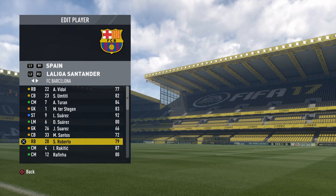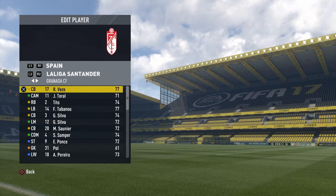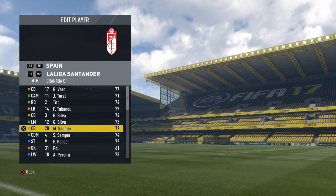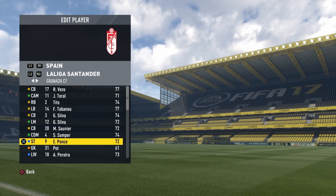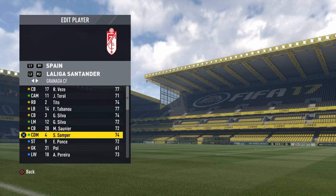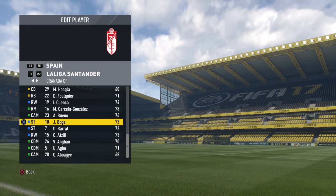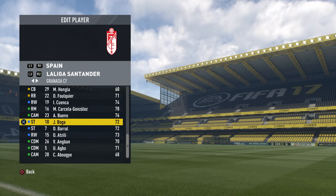Next we have Granada, but no player faces. Two honourable mentions: Ponce goes from a 72 to an 83 — that's a big jump there. And the final one I want to mention in this team is Boga, who goes from a 72 to an 82. Again, a really, really big jump. Basically, these tips I'm throwing out — if you don't care about player faces in career mode, these players are really worth picking up on the cheap.